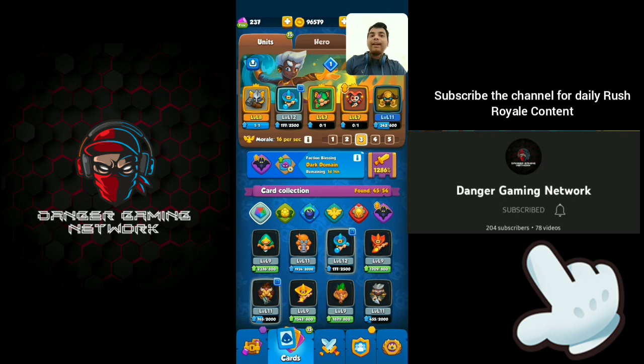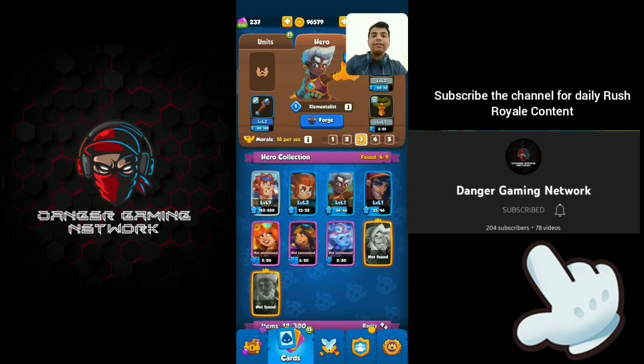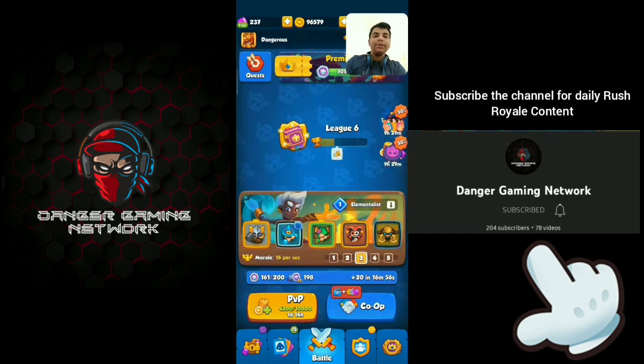This is the deck we are going to play on ladder today, and I will show you how to play this deck and get success on ladder, because this deck beats other decks beautifully. Let's check the hero element list as usual with Sturdy Staff, Major Ropes, and Growth Amulet. Let's jump into a battle and see how this deck works.